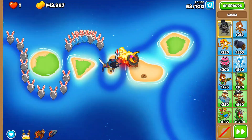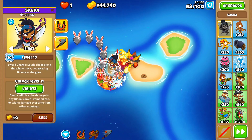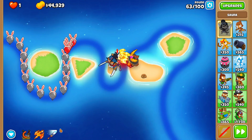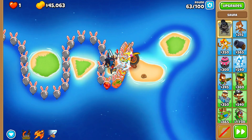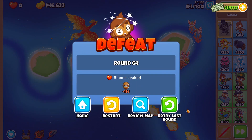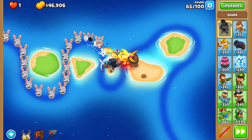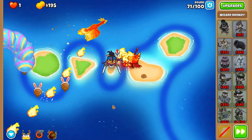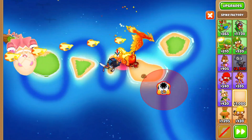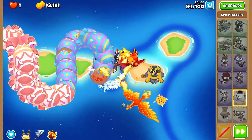What if I set targeting to Strong? Maybe that'll make it more manageable. And now we have Sword Charge, and now we win. Bro, how are you gonna miss a whole Ceramic? Thank you for not missing that time. Now we have WLP — the rest of this run should be pretty chill. Let's build up to a Permaspike now. And there's Permaspike.